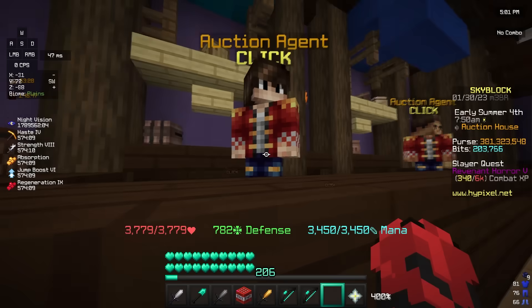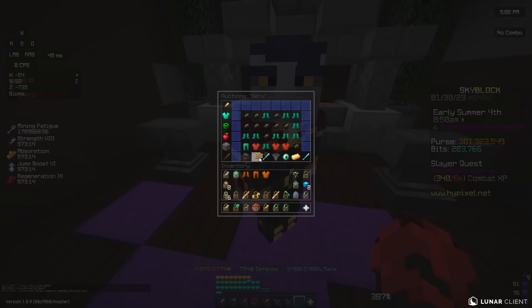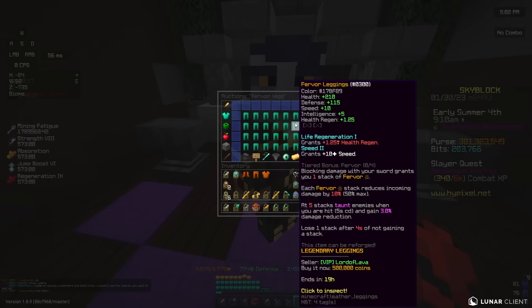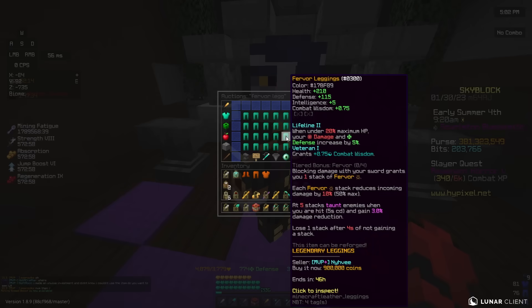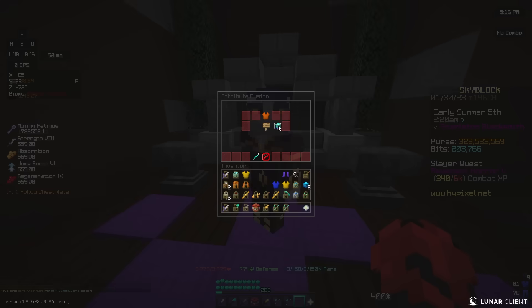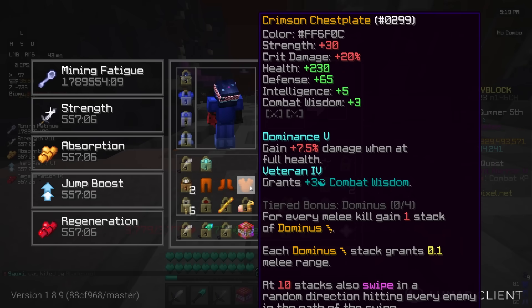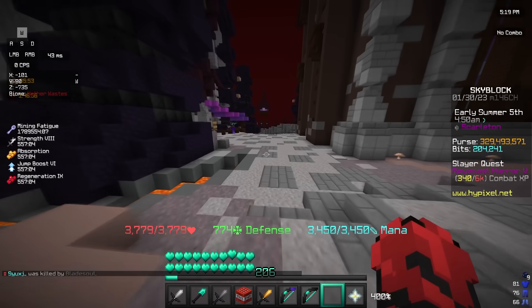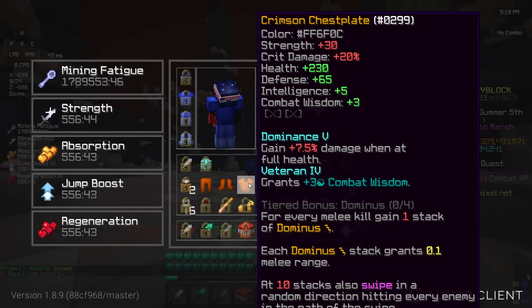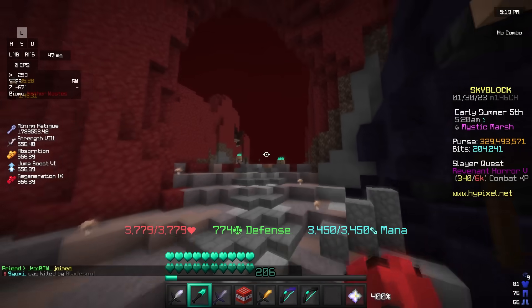I can first go ahead and level up the Dominance and Veteran on this set. I'm gonna try and find some Dominance Veteran pieces and get this up to Dominance 5, Veteran 5. I got Dominance 5, Veteran 5 - except I only put Veteran 4 on the chestplate, because I already lost like 60 or 70 million coins from that. To get Veteran 5 on the chestplate was an extra 15 million coins, so I'm gonna have to pass.